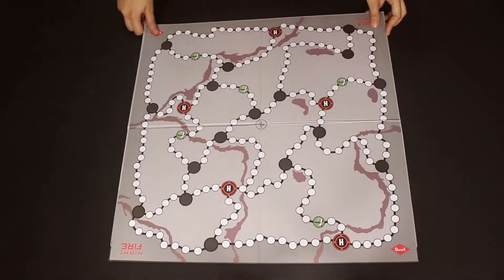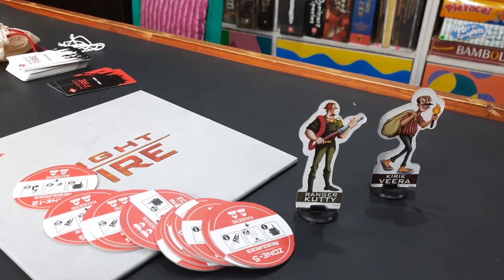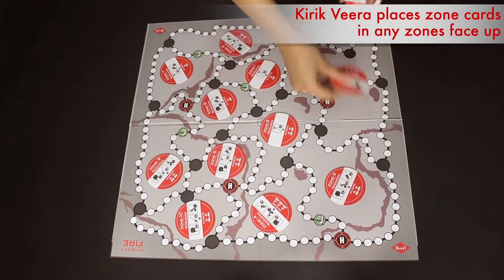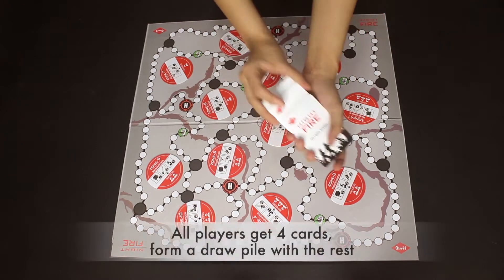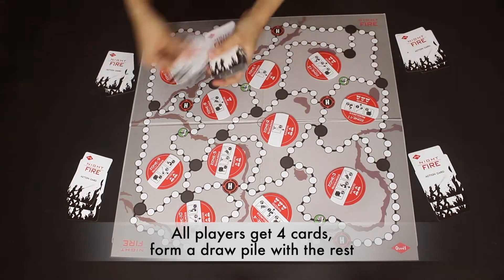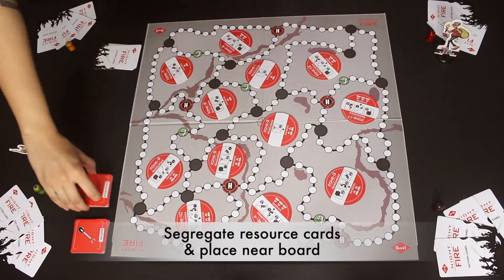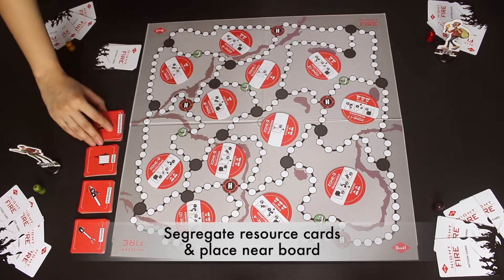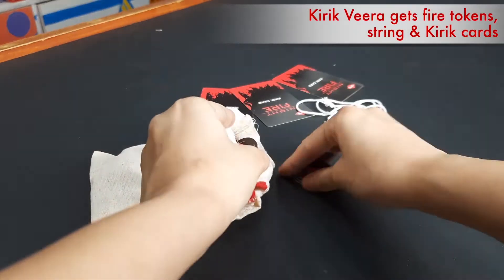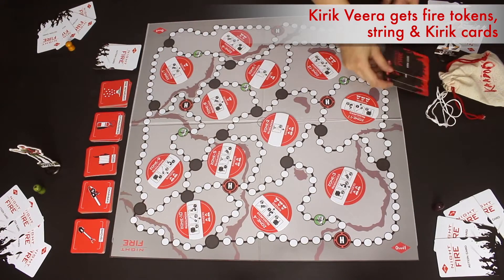Open the board in the center. Kirak Veera gets 12 zone cards to place anywhere in the zones on the board — this player should think strategically and place these cards face up. Next, shuffle the action cards and distribute four to each player including Kirak Veera, and keep the remaining cards in a pile on the side. Keep the resource cards in five different piles beside the action cards. Fire tokens will be placed inside a bag and taken by Kirak Veera, and this player will also get the thread and Kirak cards.